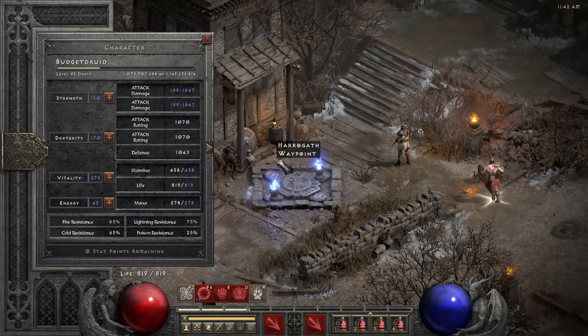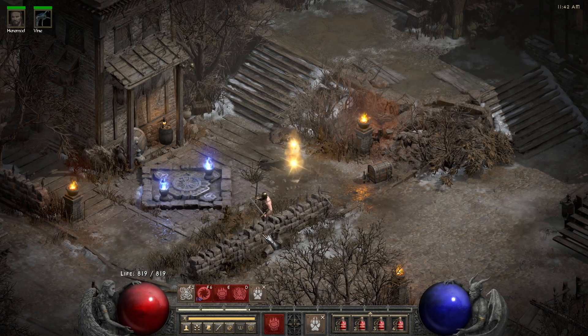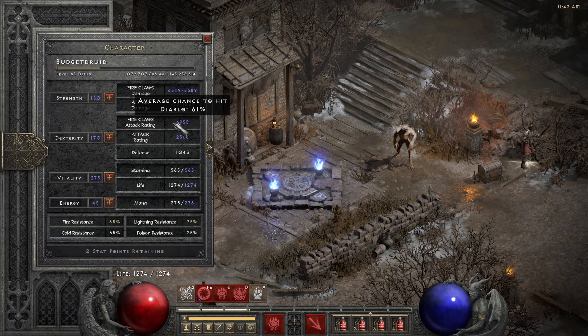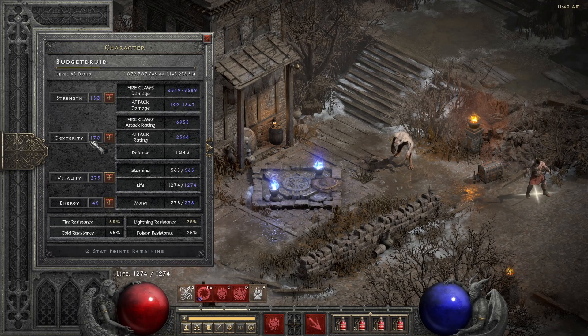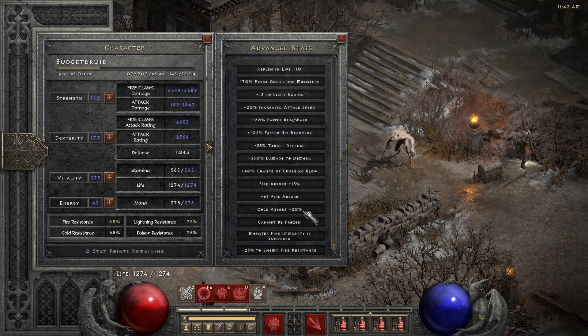That's about it for items. For attributes, strength is enough to equip my Thrasher which needs 125, and I put around 125 into Dexterity as well to help with attack rating. Right now attack rating looks okay but as you get more plus-skills your Werewolf level will get higher — this is even before Enchant so it's maybe around 9000 then. Everything else goes into Vitality essentially, and as you can see we have a nice resist spread with minus 25% physical damage reduction and big Fire Absorb.